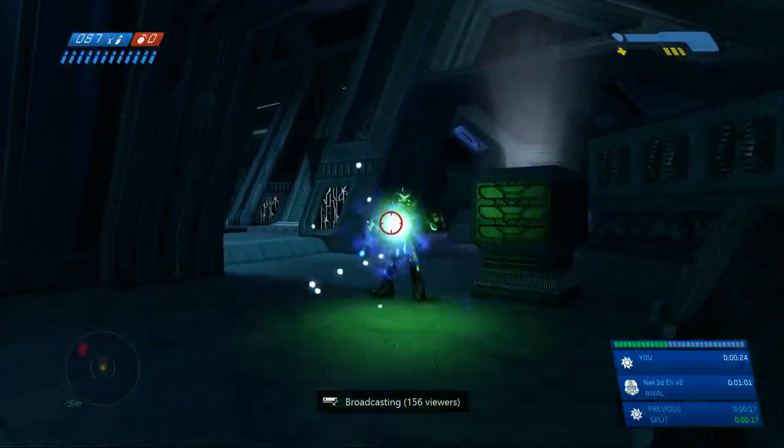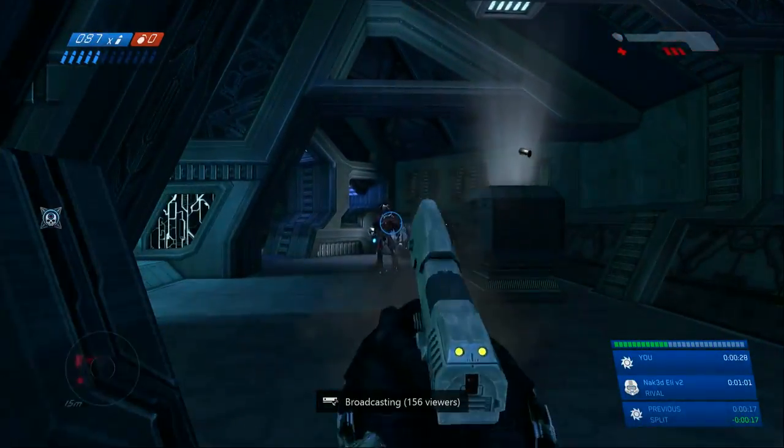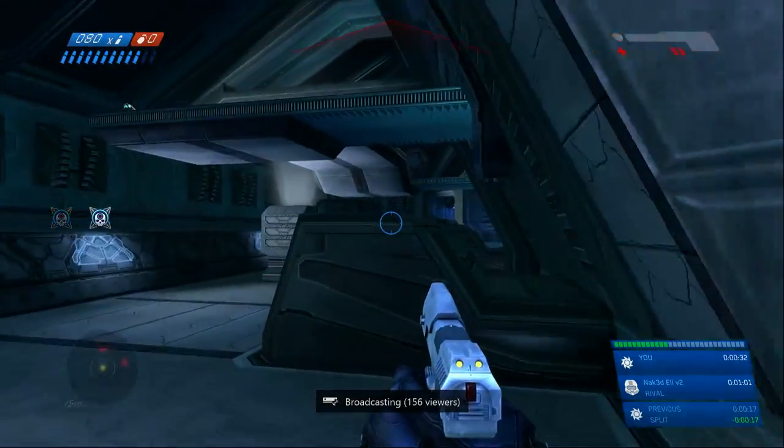Starting out, just chuck all your frag grenades and try to pistol your way through all those enemies. Come into here and noob combo the crap out of that elite. He goes down — look up here, we've got little grunts up on these rafters.